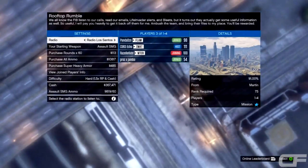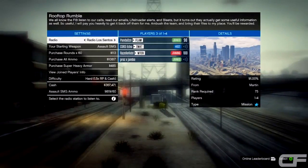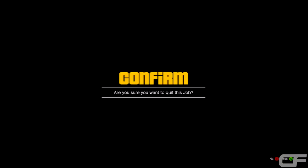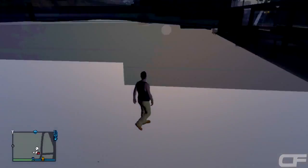Once this screen loads up — I'll call it a pregame lobby — you just want to wait until it lets you quit. All you guys want to do is click B to quit and then confirm. Once you guys quit out and the glitch was done correctly, you will spawn inside of a glitch garage.